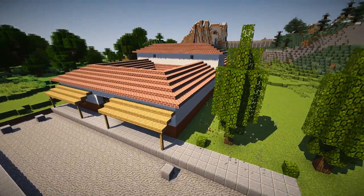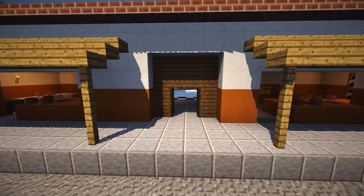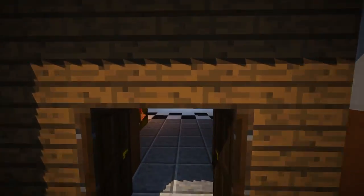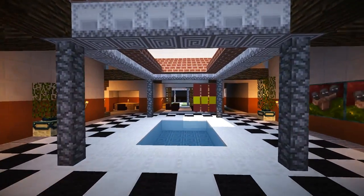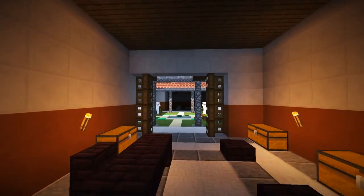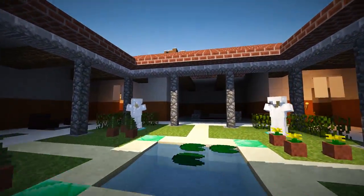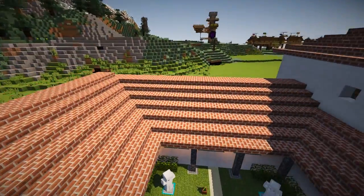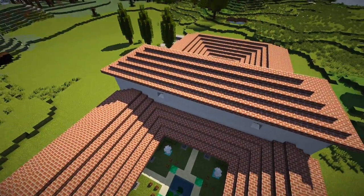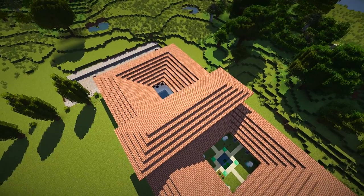Welcome to a Roman house tutorial. We're looking at how 2,000-year-old middle-class families lived in a Roman domus, or house, complete with vestibules, atriums, pluviums, tabernums — all these words we're going to learn in this video. We'll cover the layout and architecture of an actual Roman house built in Minecraft, block-by-block tutorial. Sit back, relax, and enjoy.